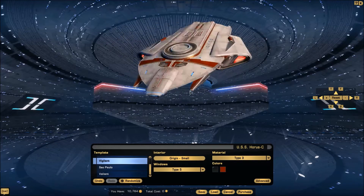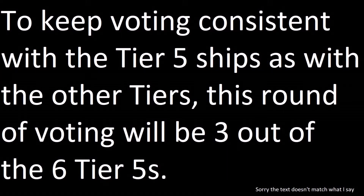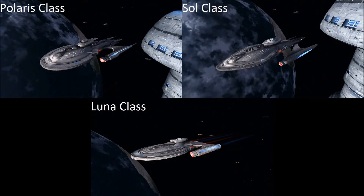Anyway, that's the look at the tier four tactical escorts. Stay tuned next month — I believe I have the science vessels left, and then the following month I'll start with the tier fives. Thanks for watching. To keep voting consistent at the tier five level, as with the other tiers, I'm breaking up the six sets of ships into two sets. For this first set we have the star cruisers, the advanced escorts, and the reconnaissance science vessels. Follow the link in the description if you want to vote, and have a great day.